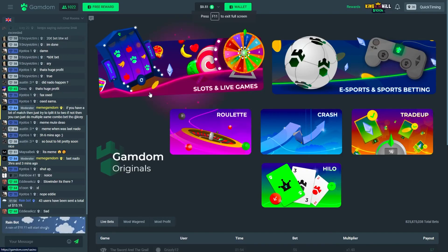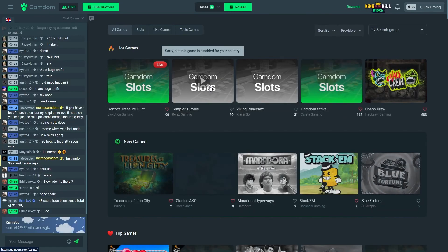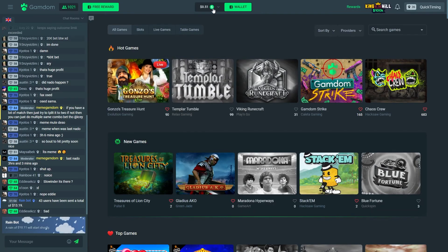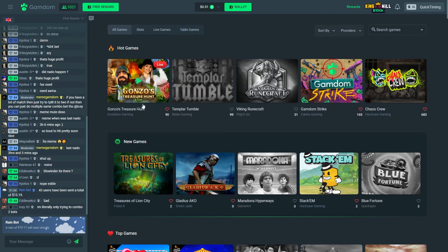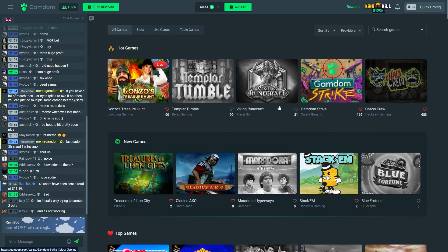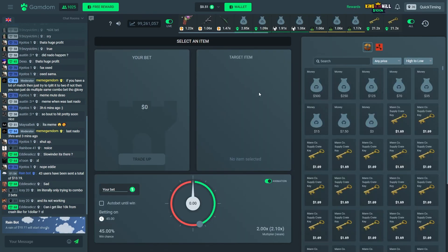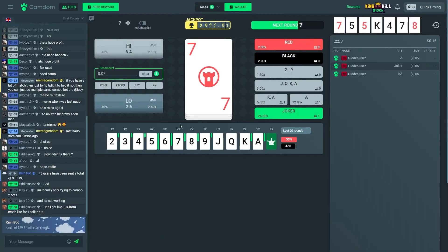The final site is Gamdom. This used to be a CS:GO website — they now have slots, roulette, crash, trade up, and Hilo. They've also got a few of their own slots. I haven't used this website for a long time, but I noticed I still have 51 cents on here. They have their own slot called Gamdom Strike and possibly a few others. Back on the main page they've got roulette, crash, and trade up — which might be one of their unique game modes, possibly just for CS:GO or Rust skins.